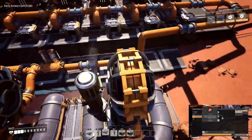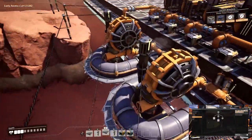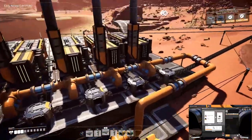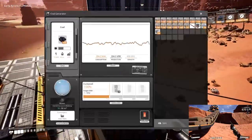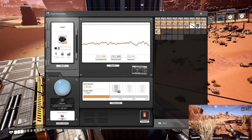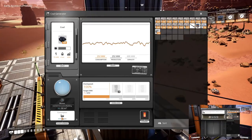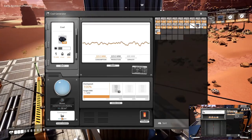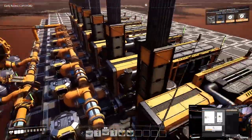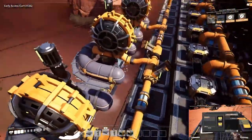For water: each water extractor outputs 120 cubic meters per minute, and one coal generator uses 45 cubic meters per minute. 45 times 8 equals 360, and 120 times 3 is 360 — so you need three water extractors total to supply all eight coal generators.